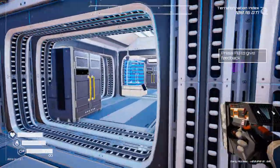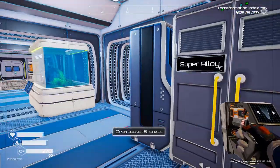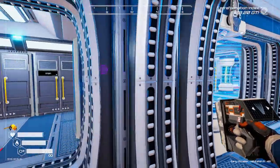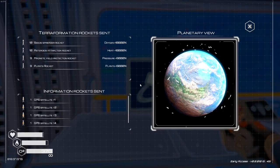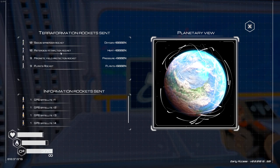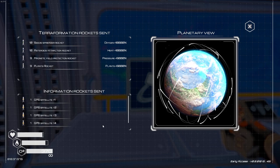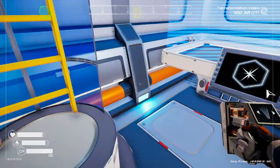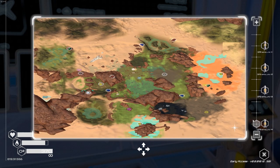Hey, what's up everybody, my name is Cap and welcome back to Planet Crafter - it's been a minute. I'm going to show you what I got done since the last time we played. Upstairs real quick to check out the monitor: I've got 10 rockets, 4 seeds and asteroids, 9 on the magnetic field, 9 plant rockets, and the GPS level 4 satellite up there. With GPS level 4 I can now zoom all the way out on the map.